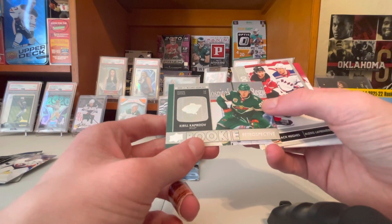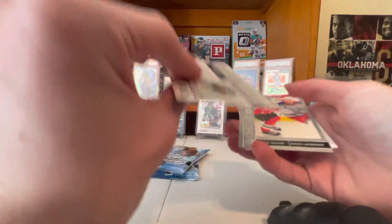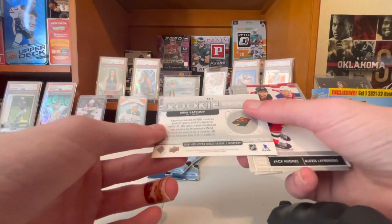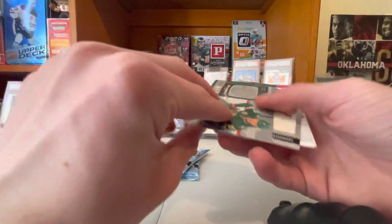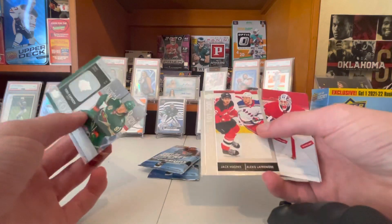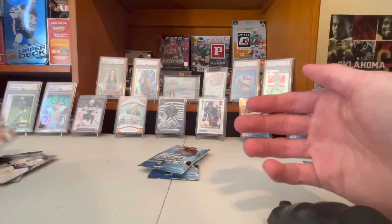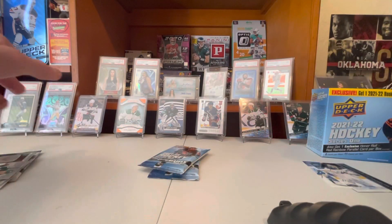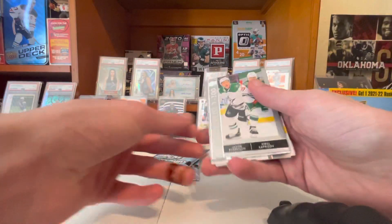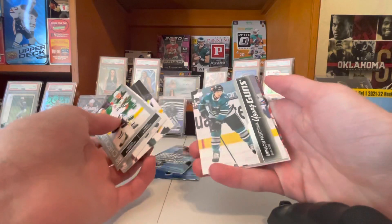Rookie Retrospective — Kirill Kaprizov. I don't know if that's worth anything. Checklist — Jack Hughes, Alexis Lafreniere. Why did they put Lafreniere on a checklist? I don't even think he's that good. Here's a Series One checklist — Jason Robertson and Kirill Kaprizov.